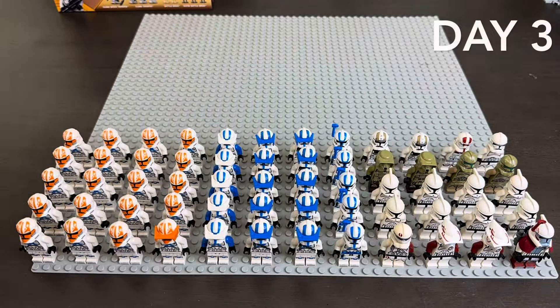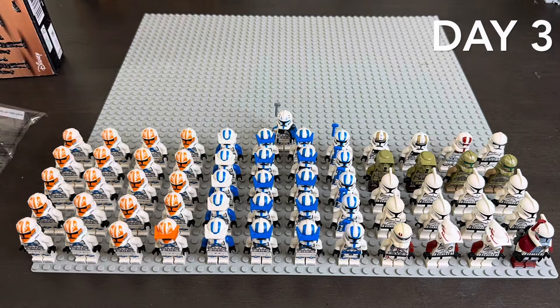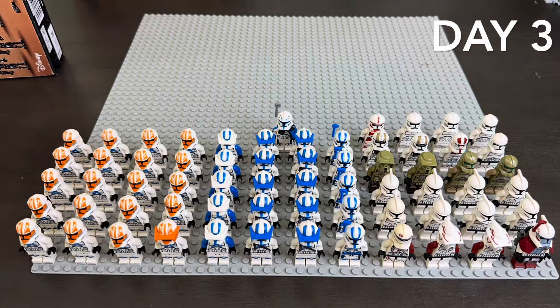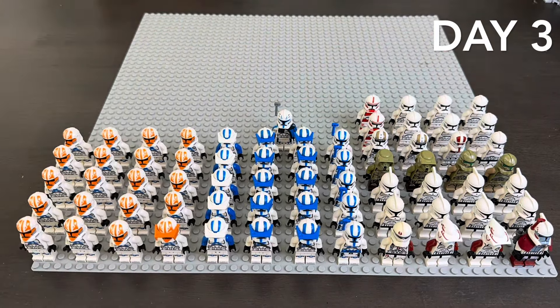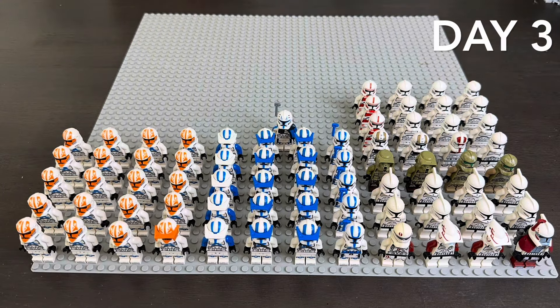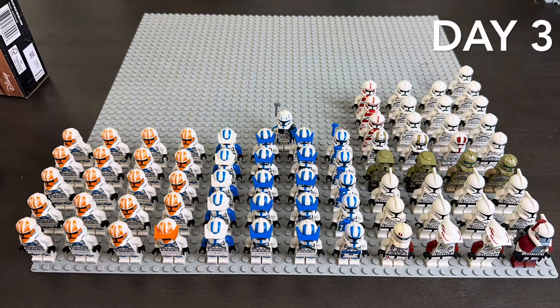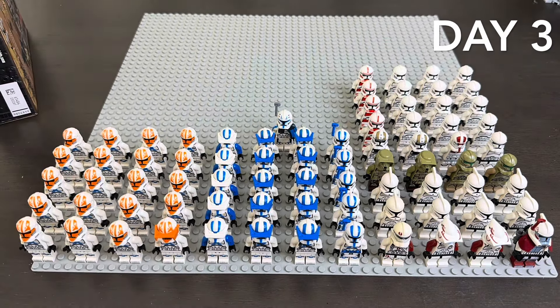Day three I opened up Captain Rex's Y-Wing, got him put up. Next I started going through the newer battle packs, getting those plain P2s out there with the shock troopers. I also did a Rebrickable build with this as well — I have a link to it in my bio. Shout out to the guy I used it from, and I'm gonna be making ATRTs with that Rebrickable too.